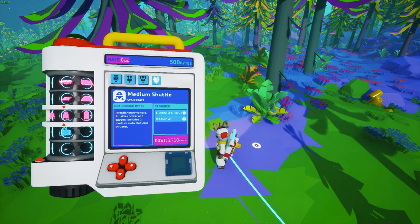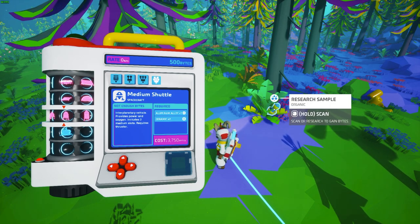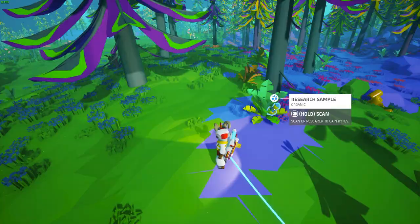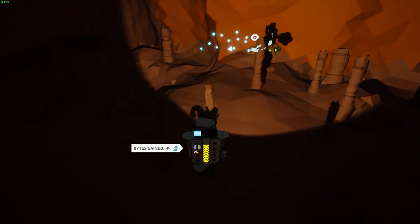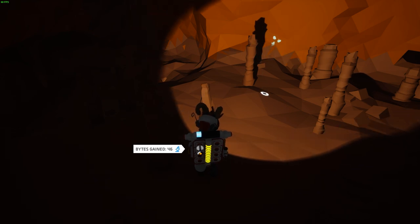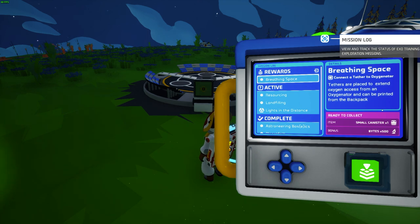Research items in the research catalog take bytes to unlock. You can find research samples either on the surface of the planet or in the caves — opening them allows you to gain a number of bytes. Research bytes can also be gained by completing missions inside the mission log; for example, I'm going to get 500 bytes for completing this specific mission.